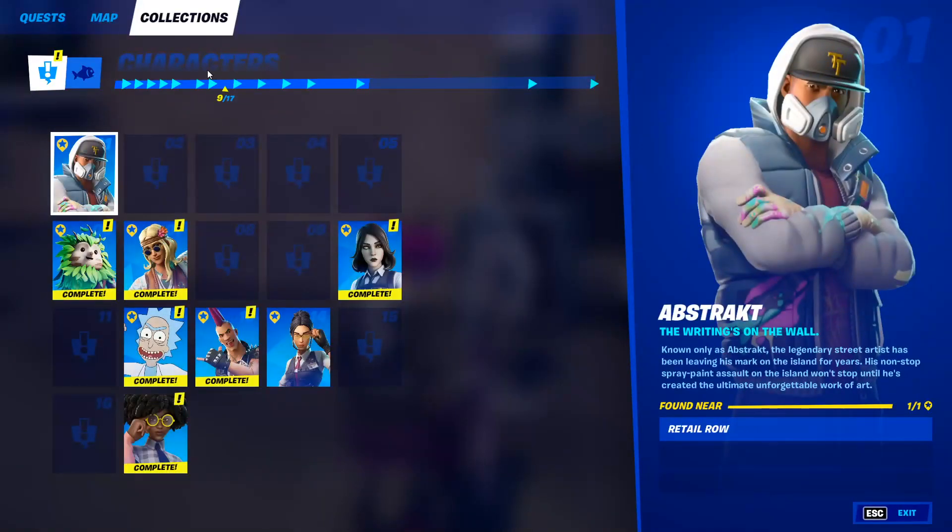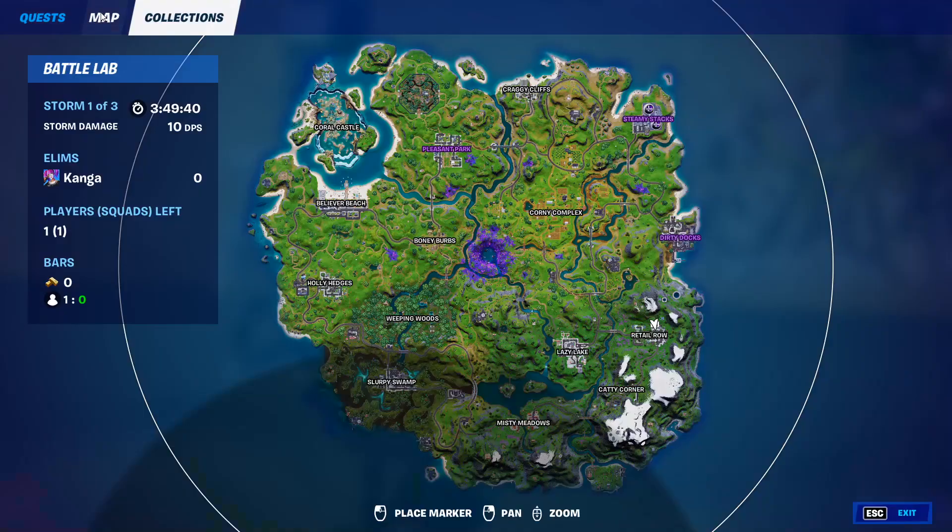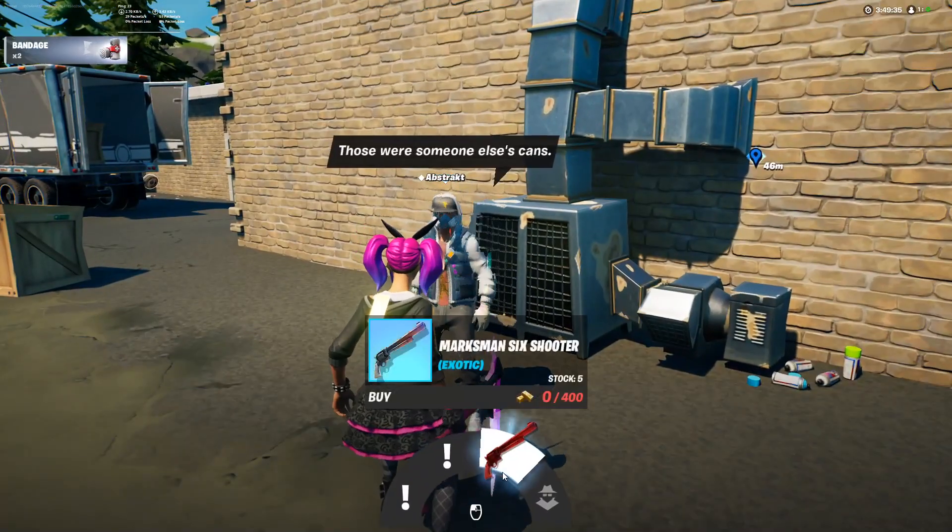Hey everyone, it's Kanga here. In this video we'll be showing you all 17 NPC locations at the start of Fortnite Chapter 2 Season 7. I'll quickly be showing you where you can find them on the map — for example, Abstrakt is going to be here in Retail Row — and then I'll also show you what you can do.